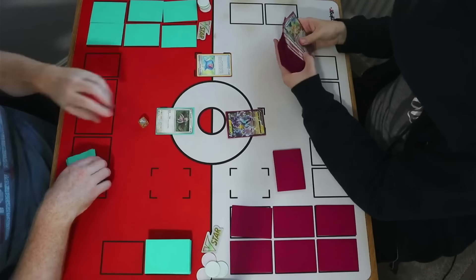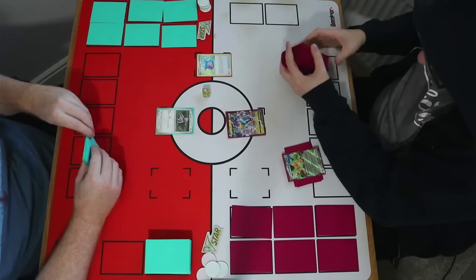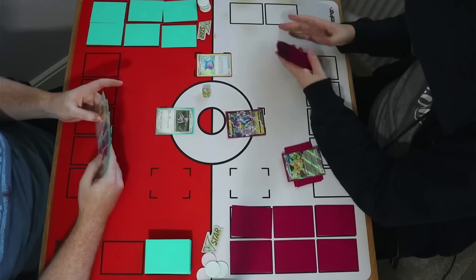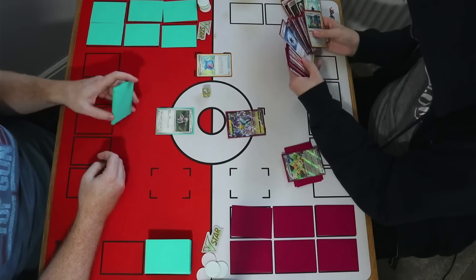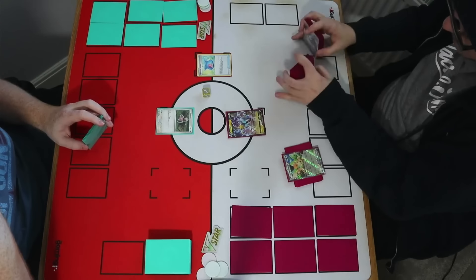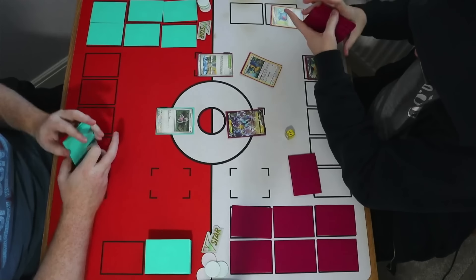Jack kicks things off with a Capturing Aroma and gets tails, so he can grab a basic — leading him to Squawkability EX, so he may have some Archeops he can discard or ways towards them. Raikov isn't necessarily the worst lead; it can put on some pressure with a few energy attachments but may commit the legacy early. Jack then uses Mezzagoza, hits heads, and finds a Chops — a pretty nice result for him.